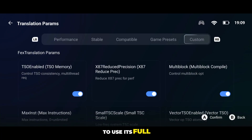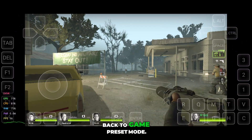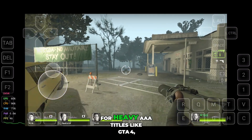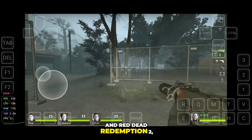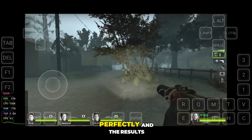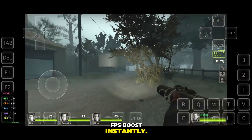This pushes your device to use its full power for maximum performance. If it crashes for any game, don't worry — you can switch that game back to Game Preset Mode. But for heavy AAA titles like GTA 4, GTA 5 Lite, and Red Dead Redemption 2, this Extreme Mode works perfectly and the results are insane. So make sure to try it — you'll feel the FPS boost instantly.